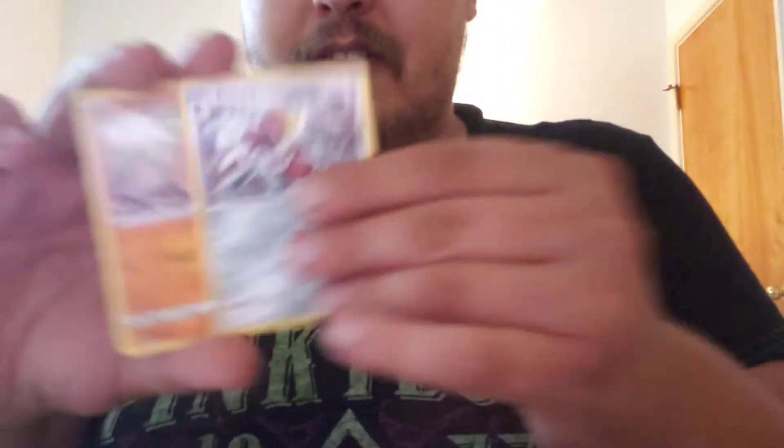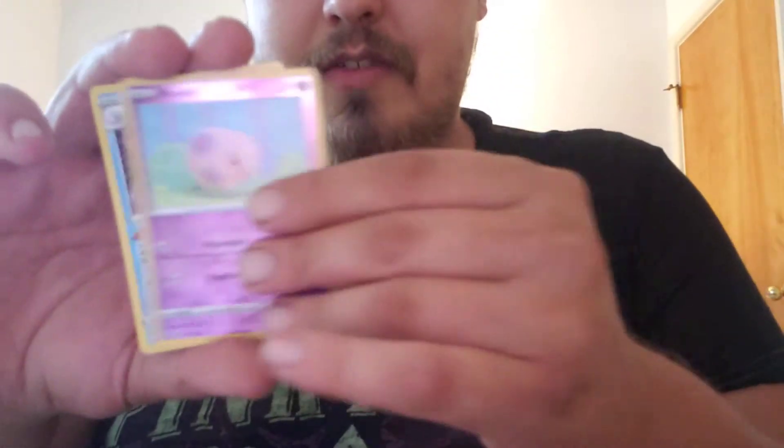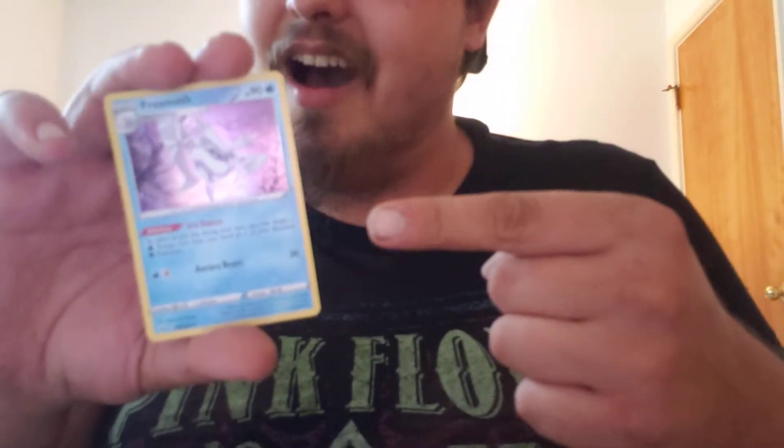We're on the last pack of Sword and Shield. One, two, three, four — put it to the front. Let's call it metal — no, psychic. Very interesting, a lot of psychic and fire energy going around. Pikachu reverse, and then we get a hollow Frost Moth. Two pretty decent pulls out of Sword and Shield today — Frost Moth and that Morpeko VMAX. Nice, incredible.